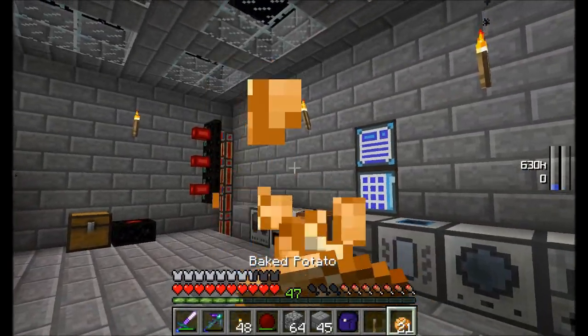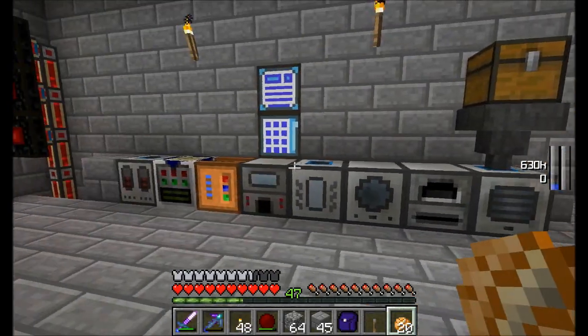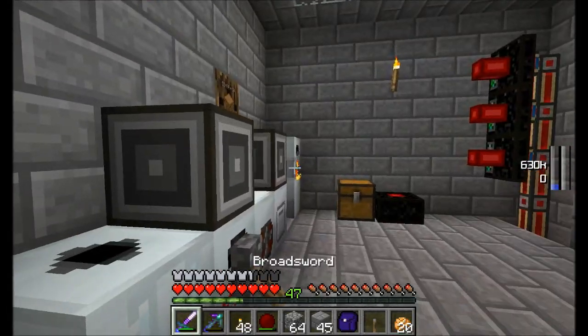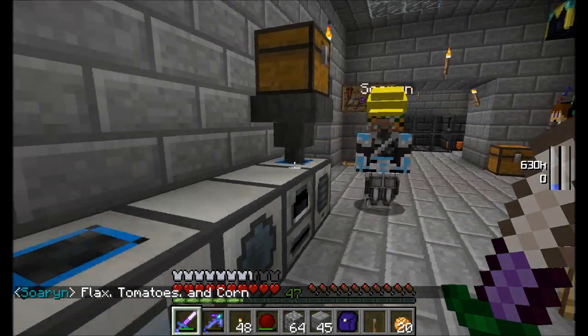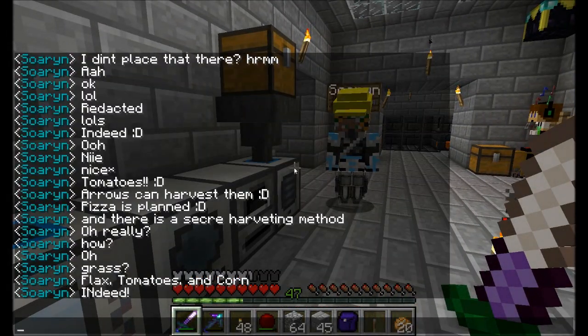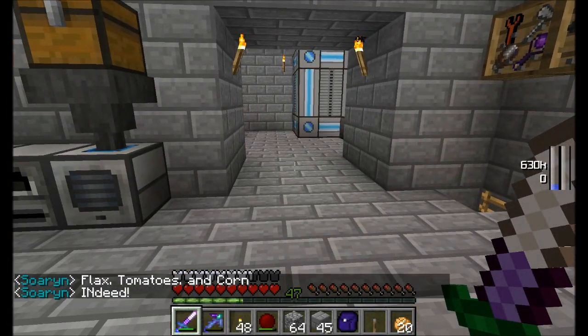So we've got the on-off switch for the Applied Energistics system, and it's automatically taking care of pretty much everything we want it to do. I think we're in pretty solid shape with our Applied Energistics. Soren's happy — flax, tomatoes, and corn. We'll be right back.